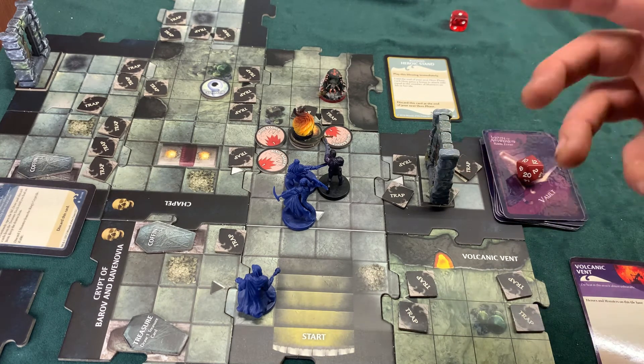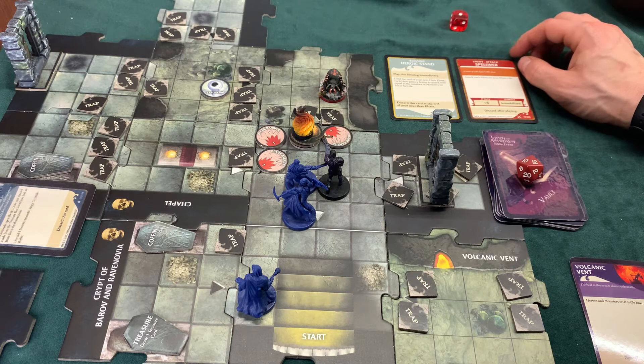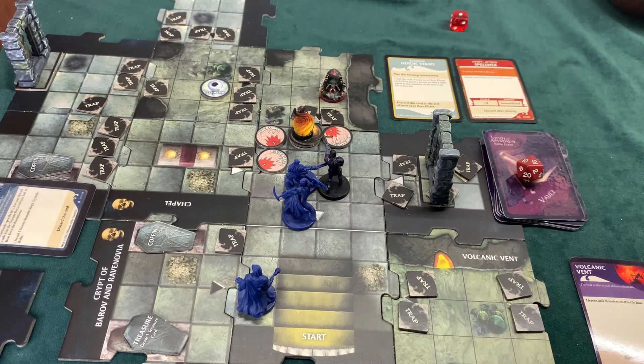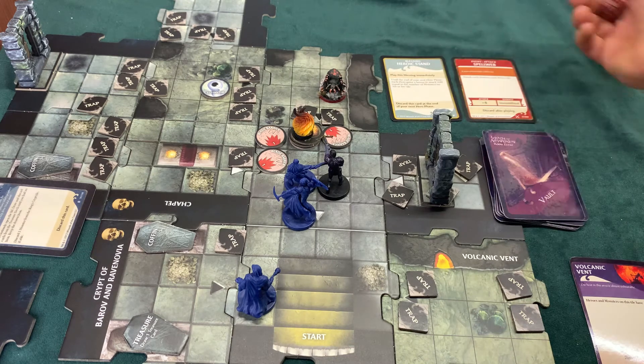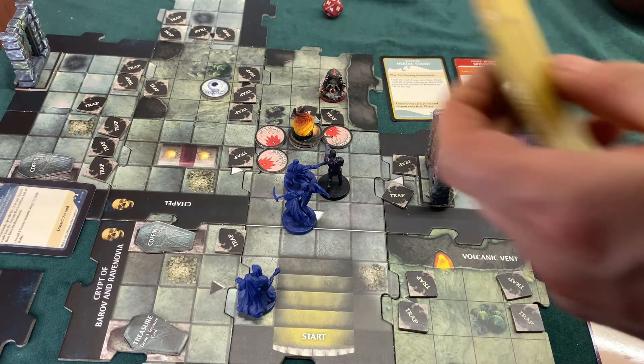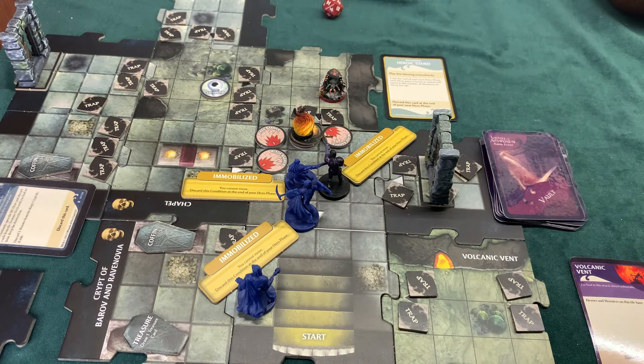Since he did not explore, he needs to draw an encounter card which is spell web - a snare of webs holds lost foes. Attack each hero on your tile, plus eight, immobilized. Eight plus - Kala first gets 12, 20, she's immobilized. Our cleric is immobilized and the rogue is also immobilized. So all three of them are immobilized, cannot move. That gets discarded. It wasn't that bad in the end - I managed to get rid of that vampire and that's the most important thing.